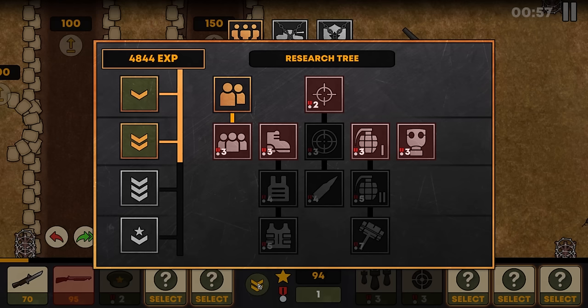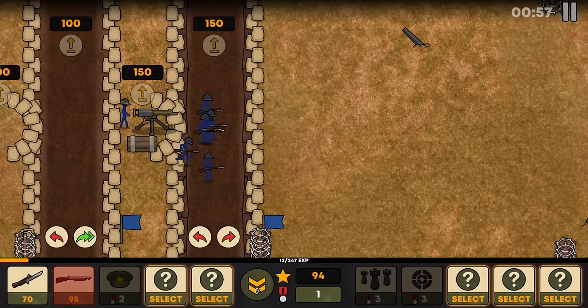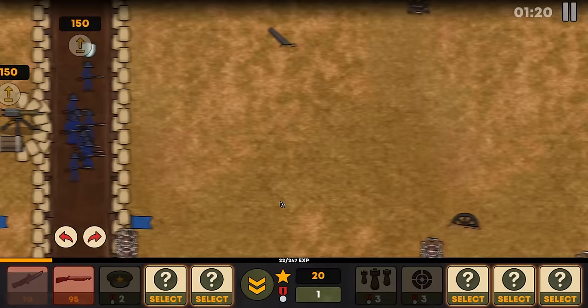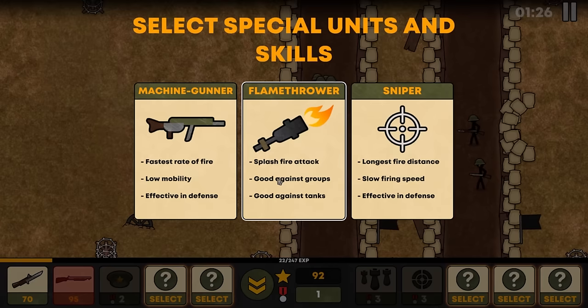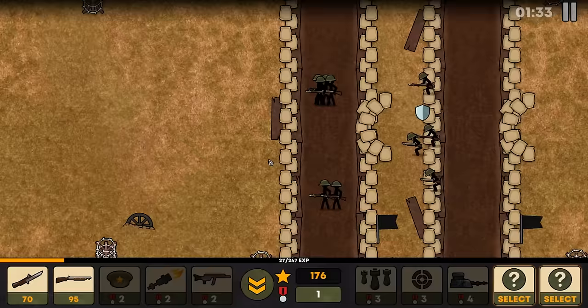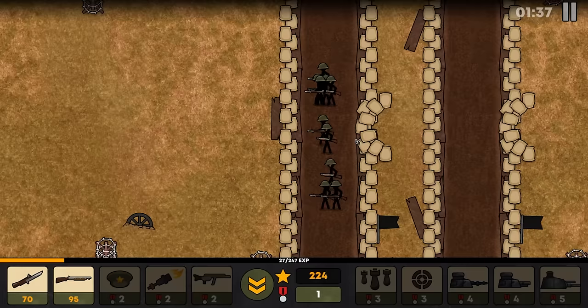There will be one to four different things we could implement, and some of those might be implemented over time as we — the developers — and you — the community helping develop this game — come up with really good ideas. The passive buff is sort of the more boring one visually, but it might be one of the more impactful in terms of gameplay and what makes each nation feel different. We're all tanks, baby — all tanks, all the time.